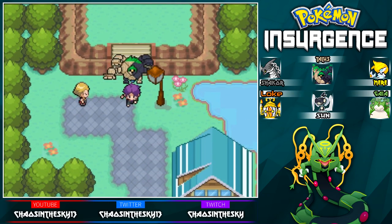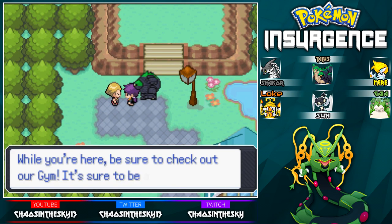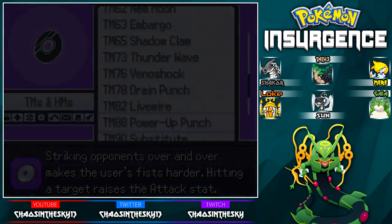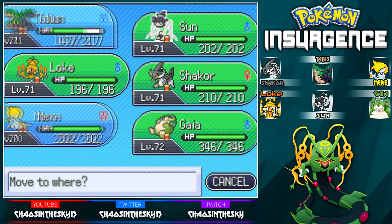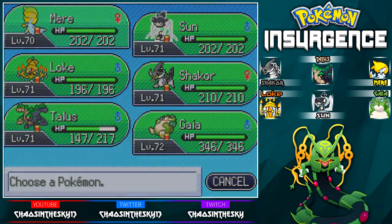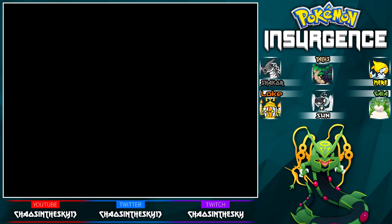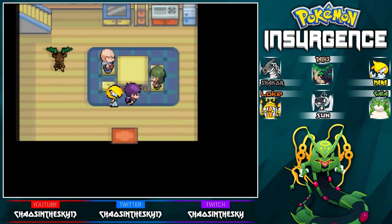This is Amphitrite — we made it to Amphitrite City! Welcome to Amphitrite City, the city by a lake. Be sure to check out our gym — it's sure to be a tough challenge. Let me put my girl Mare up front. Mare and Gaia are going to be the MVPs of this gym, because I think it's a water gym. Have we fought an electric gym yet? Is this a water electric gym?